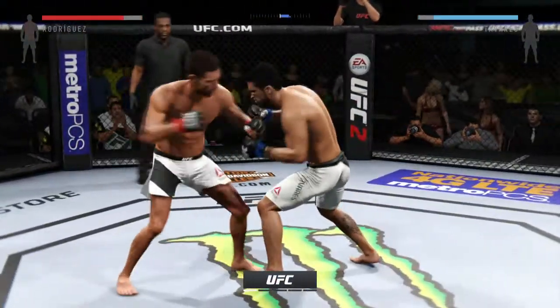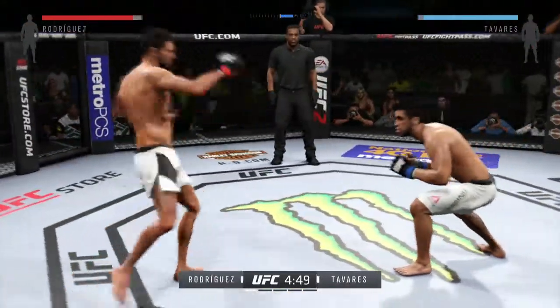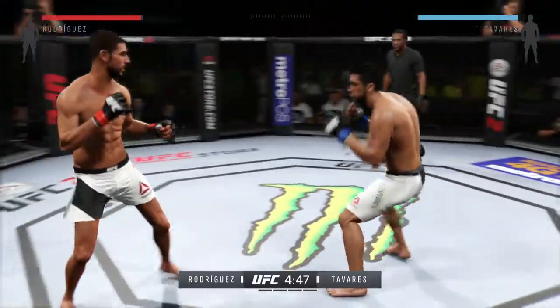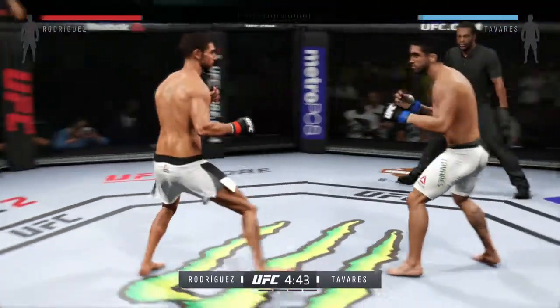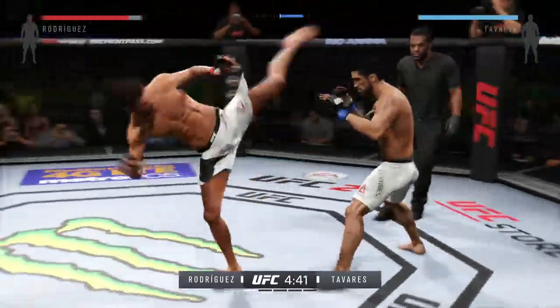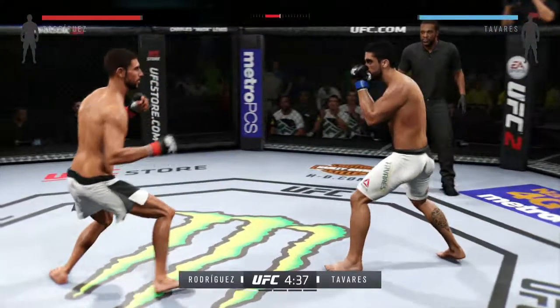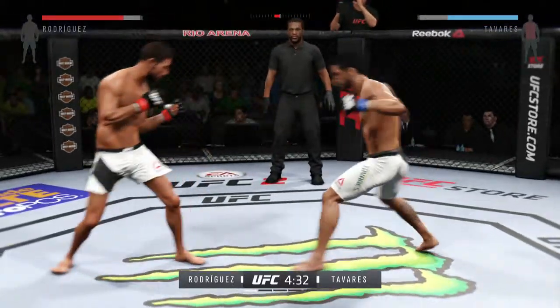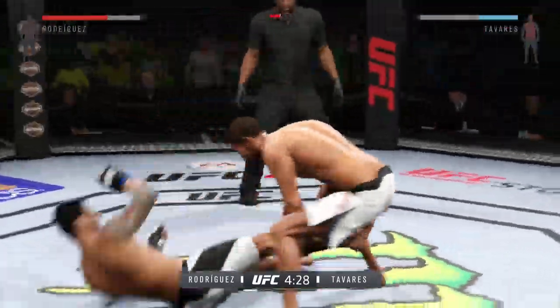Five-round fight. Nice kick to the body by Rodriguez. He feints with the kick, then goes up top with the kick. Body kick — look at that. Solid jam. There's a left that connects. What an exchange!